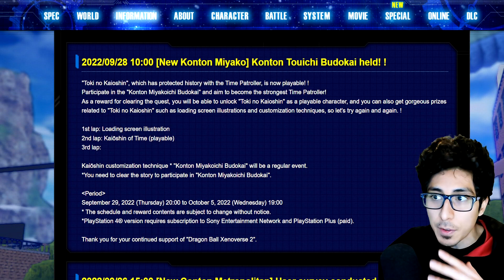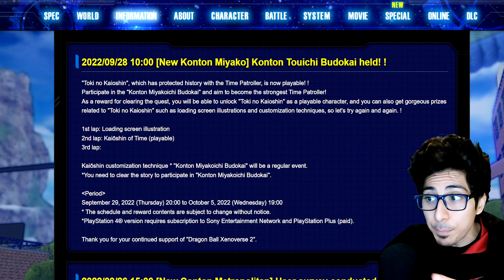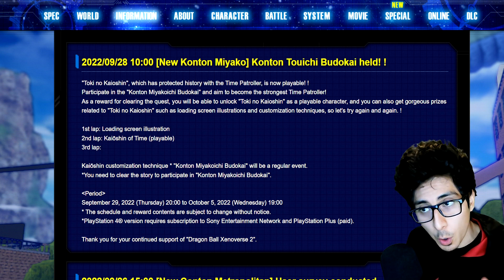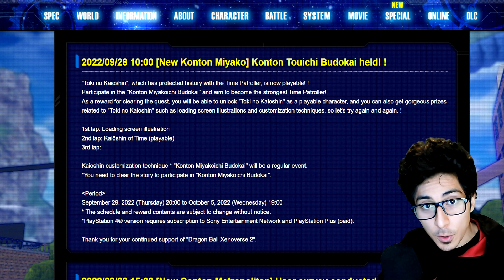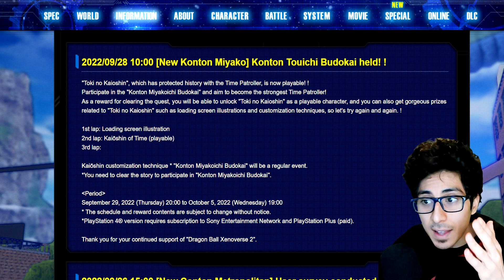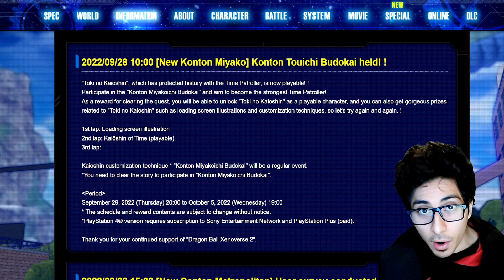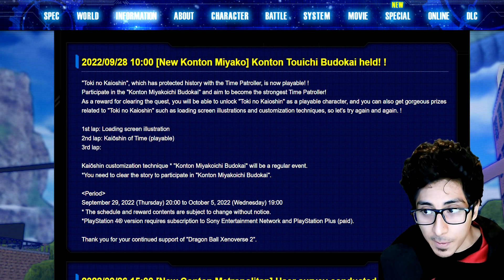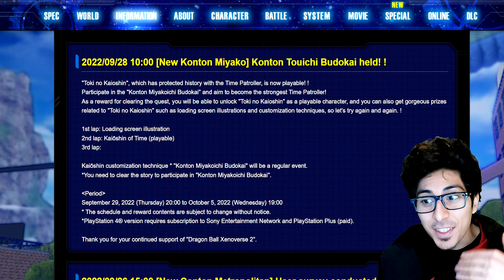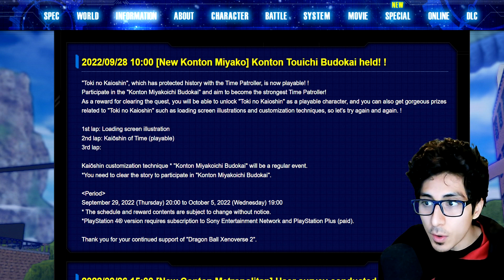Let me break it down simply. There are like three or four different quests in this tournament. The first time you complete all the quests you get loading screen illustrations. Then you do a second lap — a second round of all those quests — and you can unlock Supreme Kai of Time as a playable character. Then the third lap is where you can get her skills.